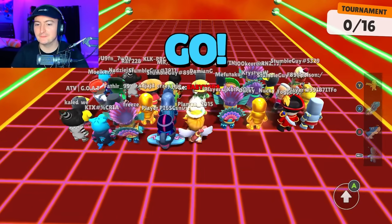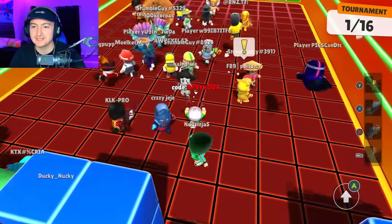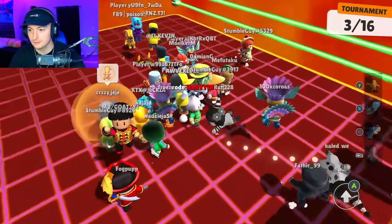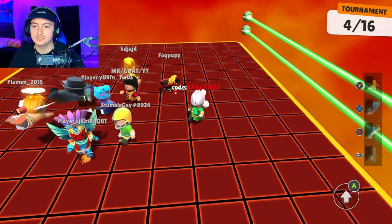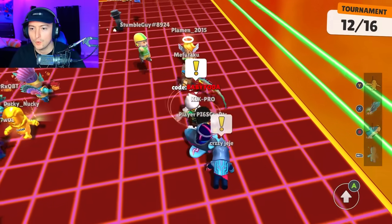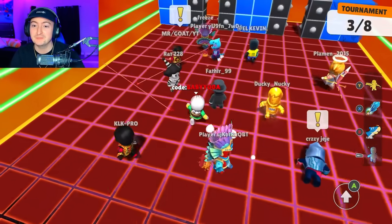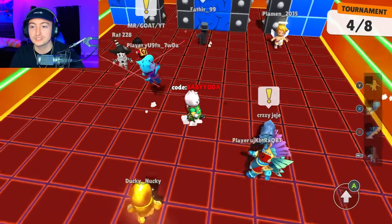Here we are in the legendary block dash mode, and we have some people that already completed the Stumble Pass, so they're also going to have the spit emote. In the beta, the water spray emote wasn't that great, but I feel like they buffed it a bit. They definitely kept the hitbox similar. You can jump, dive, and use it at the same time — that's probably the most optimal way to use it. Look at the dragon — so sick. That guy stood no chance. If you got people just standing around with nothing going on, it could just be like a one-shot kill.